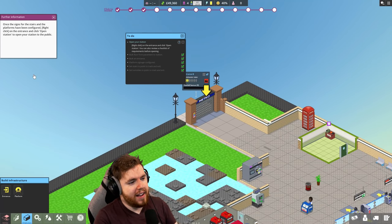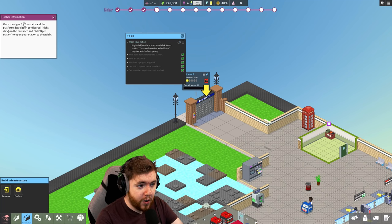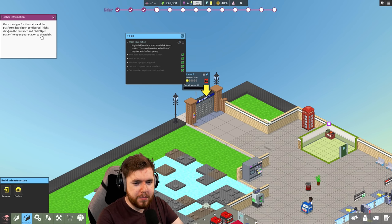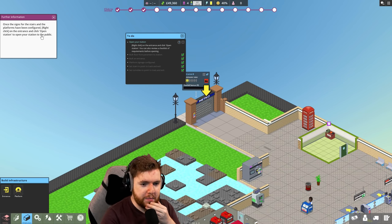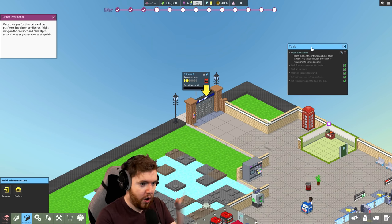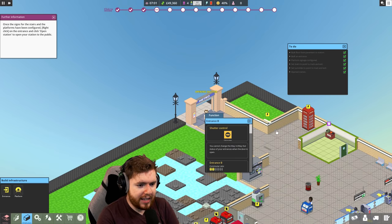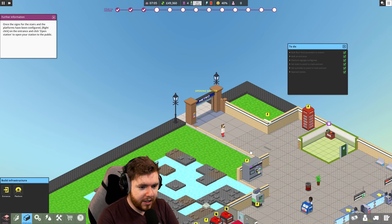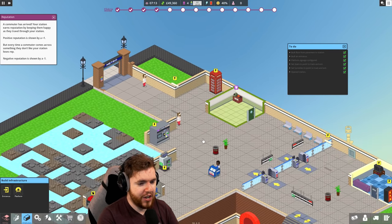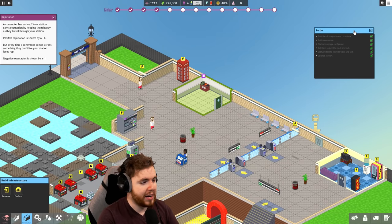I'm getting good at this. Once the signs for the stairs of the platforms have been configured, right click on the entrance and click open station to open your station to the public. You know what, this is giving me a - it looks like Habbo Hotel, I stand by that, but for some reason I'm getting theme hospital vibes from the whole click the doors to open your thing. Let's open it. It really does look like Habbo Hotel.